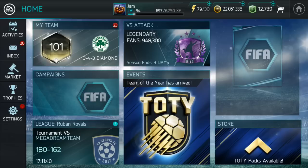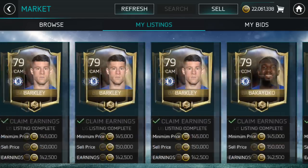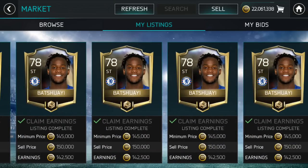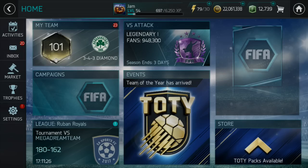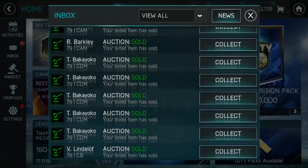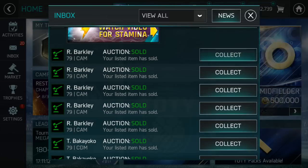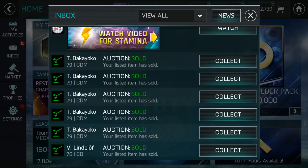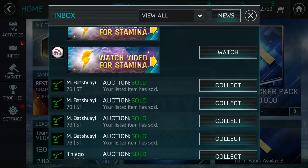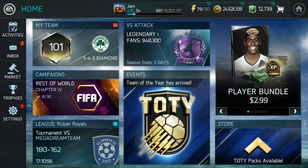We've also got some Team Heroes investments to collect. As you can see, we've got the Barkley's, the Bakayoko's, the Lindelof's, and the Baschwai's. Let me go through and collect all of these to see where we're at. We won't collect the Thiago Silva or the James Rodriguez — the James Rodriguez was actually another investment. So we've got a lot of coins tied up in investing right now, because ultimately that's the best way to make coins. What you invest in is entirely up to you, but being aware of the market situations is key.